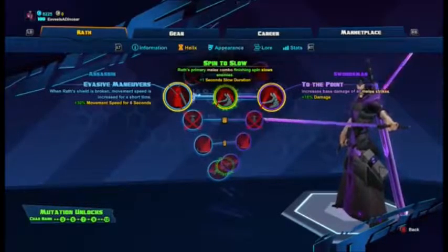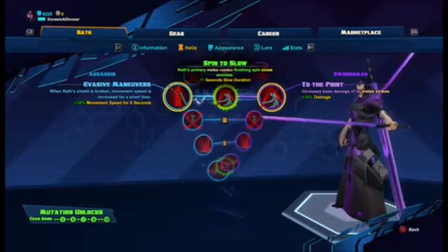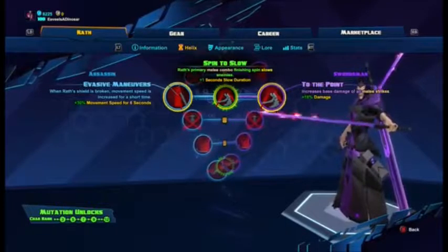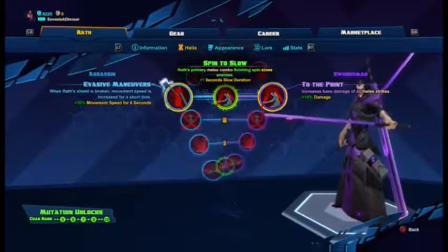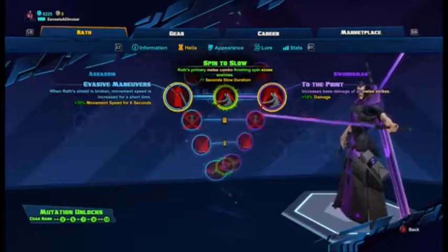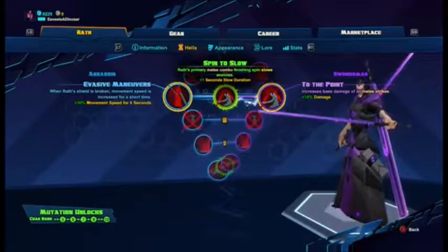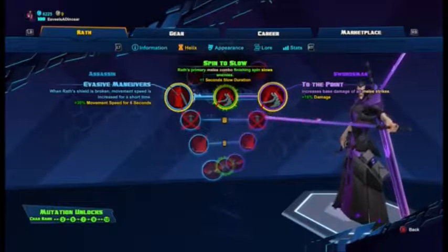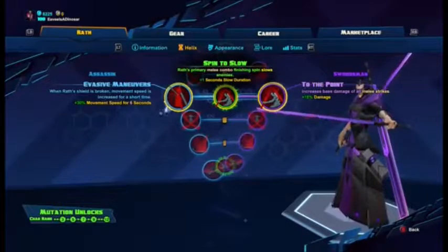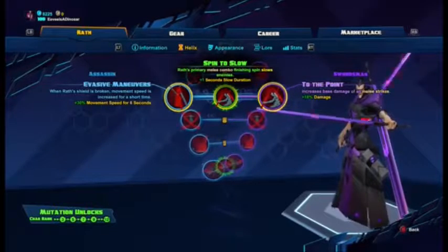Level seven: Evasive Maneuvers gives plus 30 movement speed for six seconds when Wrath's shield is broken. Spin to Slow makes the combo finishing spin slow enemies. If you have the mutation, go with Spin to Slow — they can't get away and you're dealing a lot of damage. If you don't have the mutation, Evasive Maneuvers is useful if you need to run away when your health is low.